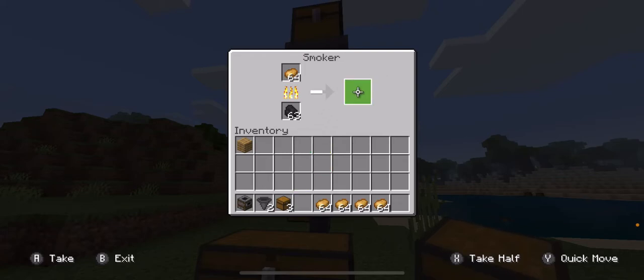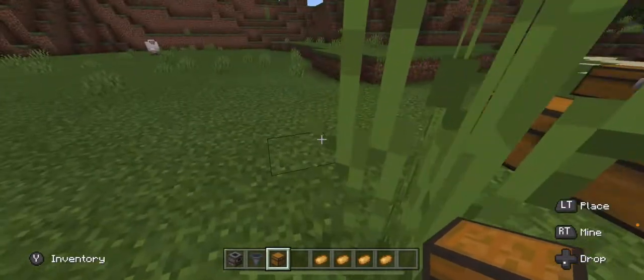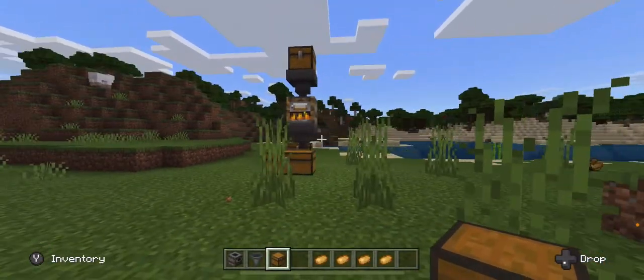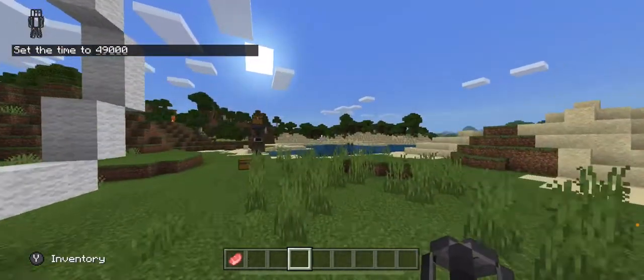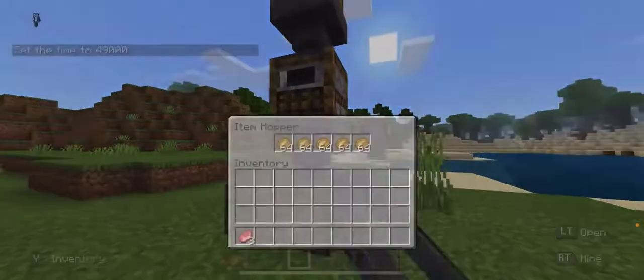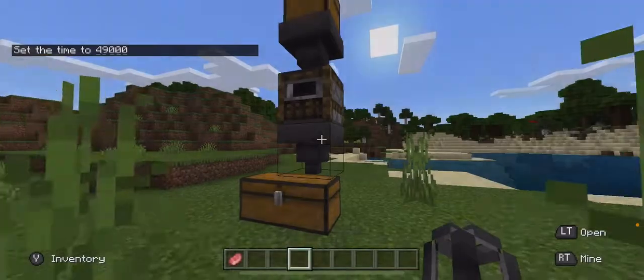You're going to wait until this whole entire thing is full — it should be 64, 64, 64, 64, 64. And once that's done we'll cut back. So as you can tell, our whole hopper is full, and that's very good.